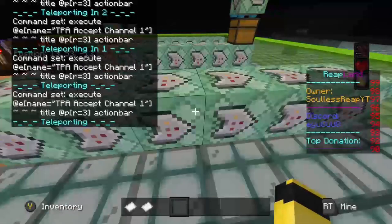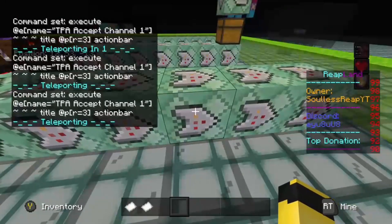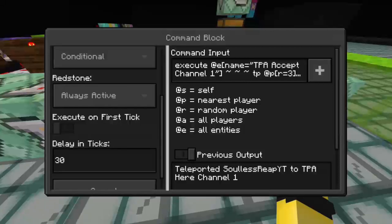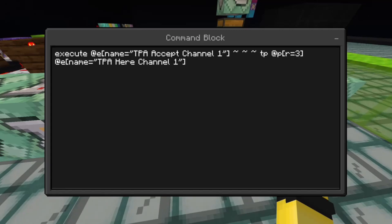Now this is where we change for the last three blocks. Block type Chain, condition Conditional, redstone Always Active, 30 tick delay. The command input is: execute @e[name="tpa_accept_channel_one"] — relative coordinates of that entity — then tp @p[r=3] @e[name="tpa_here_channel_one"]. Make sure tpa_accept and tpa_here are in quotation marks, otherwise the command block will read it as a syntax error because of the spaces.